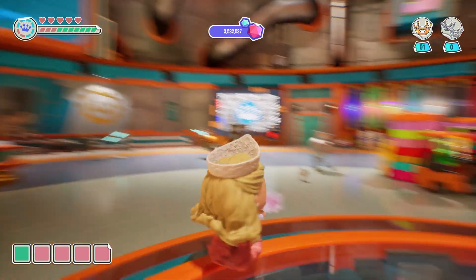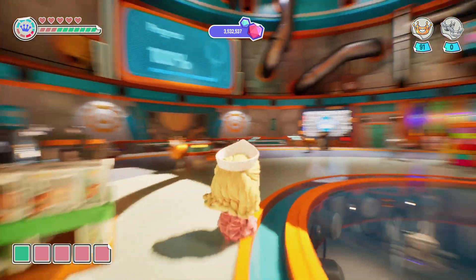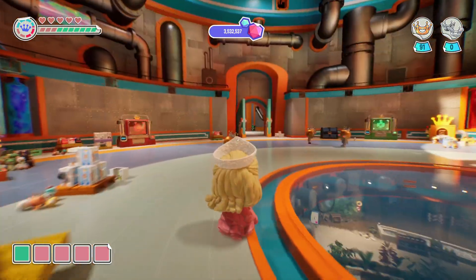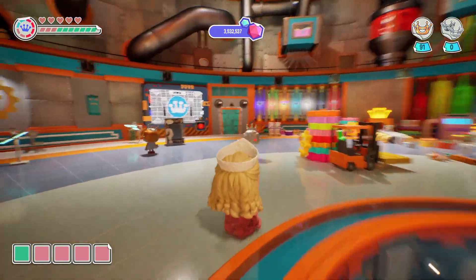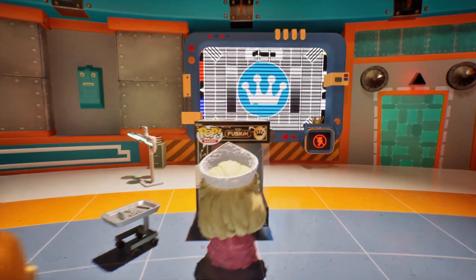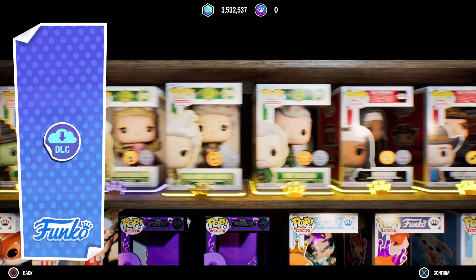Hello, everybody, and welcome to today's video on the second Wicked Pack. In a few minutes ago's videos, we checked out the first pack, the Good Pack, which included Glinda and Elphaba. And today, we are going to be checking out the Bad Pack, which includes Madame Morrible and the Wizard.